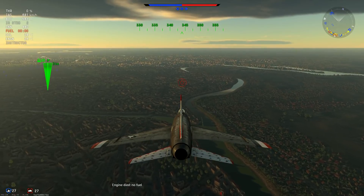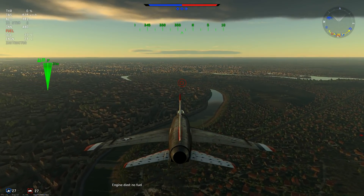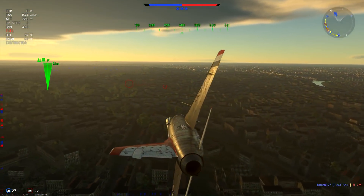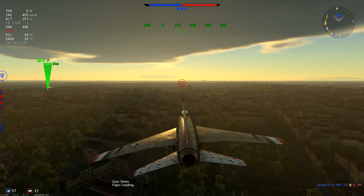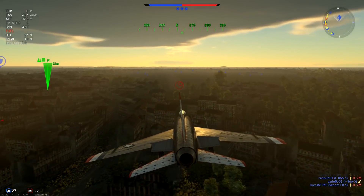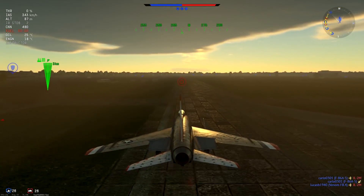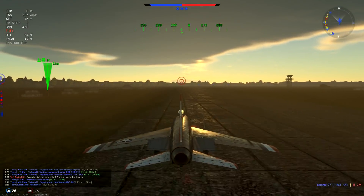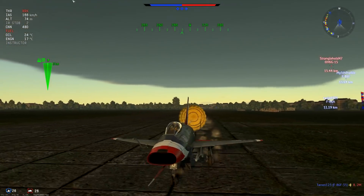Hopefully nobody comes for me. Let's have a nice smooth landing here. Alright, gear and flaps. We're slowing down pretty well. If we touch down at like 350 we should be good - this thing has a drag chute. Try to touch it soft. Brakes, drag chute deployed. Nice, okay.